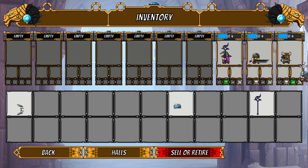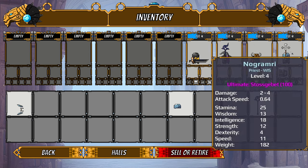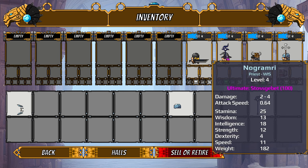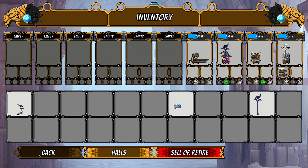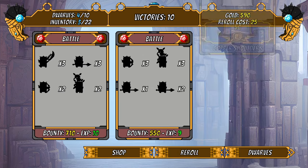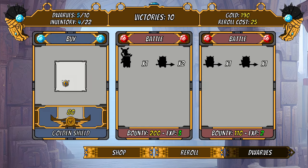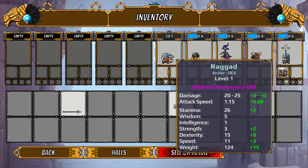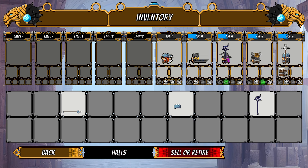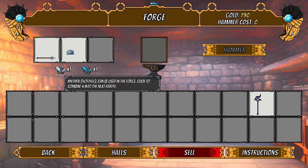We'll put that item on the priest and move them closer to the front line so they potentially take some damage and gain wisdom, which I hope is good for healing. We made some gold — can we get another dwarf? There we go, a dwarf! We'll give them a ranged weapon and some greaves. We also have enough to forge a weapon — let's take three tier one items and make a new one.